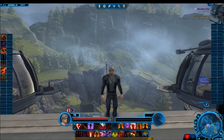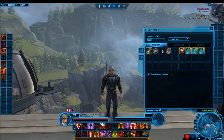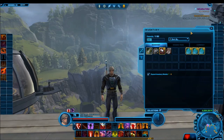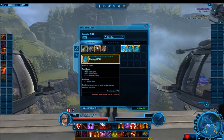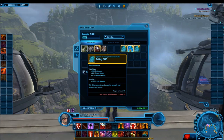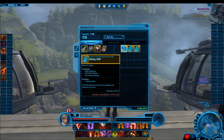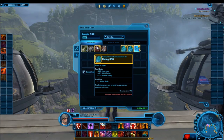The second big addition to gearing is amplifiers. This is really simple — an amplifier is simply an added stat to an armoring, a mod, an enhancement, or a hilt. Basically, those modifications that we put into our gear each come with a randomly rolled amplifier stat. This can be power, or it can even be something like an experience boost. There's no deciding what it's going to be — it's totally random.